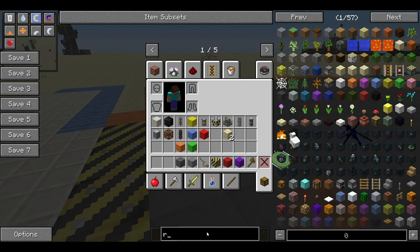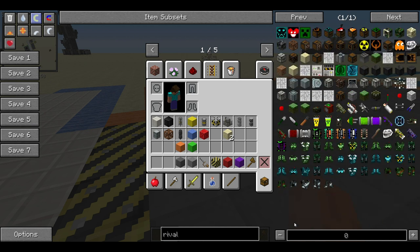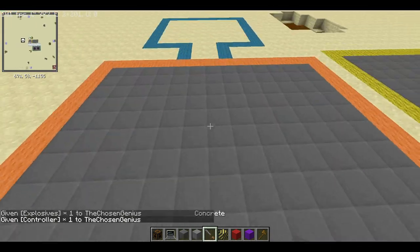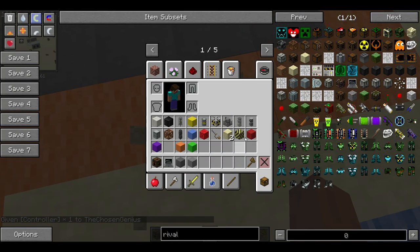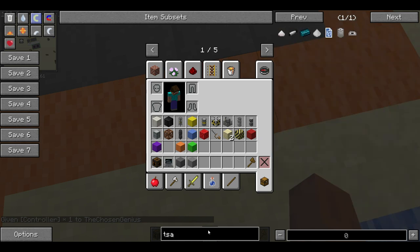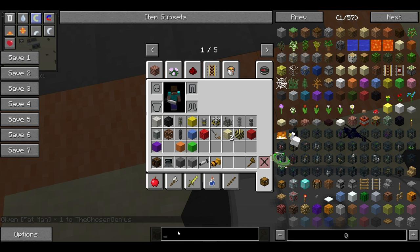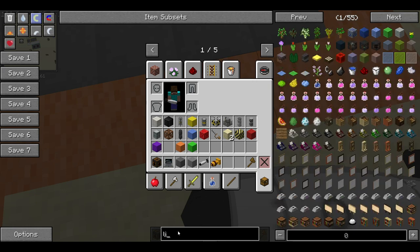We'll grab some Arrival Rebels crates for good measure, some explosives crates, some computers, and now some nuclear attack mod bombs — like for example the Tsar, or Fat Man, or Little Boy. There are also things like the Blue Rinse, the Prototype, Ivy Mike, Custom Nuke, and Battlefire Bomb — we definitely do not want to detonate that.